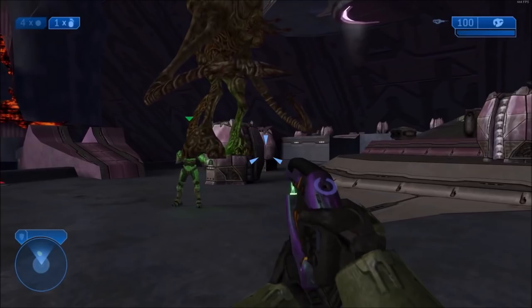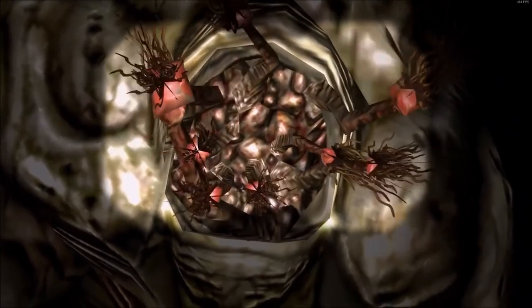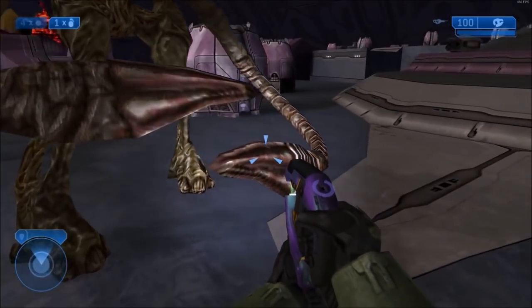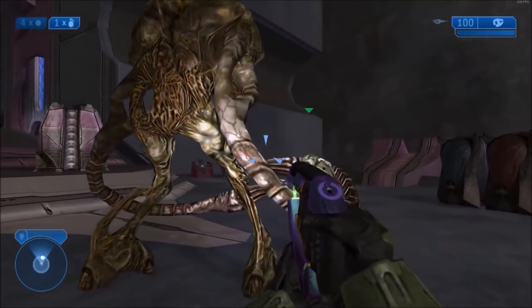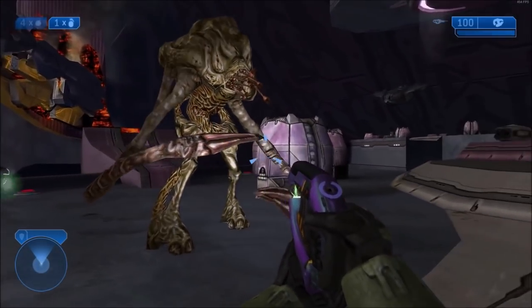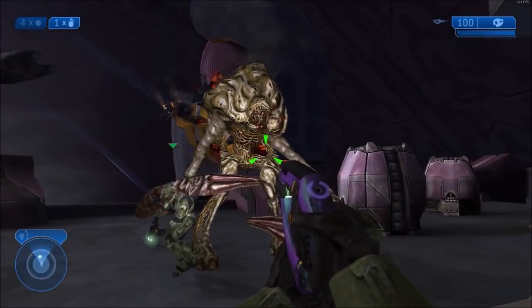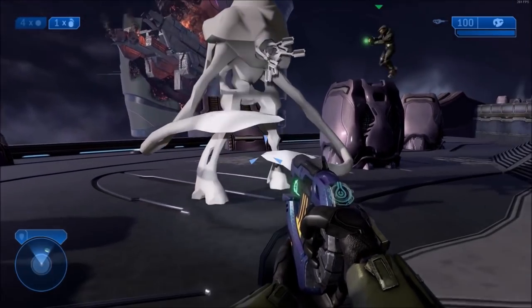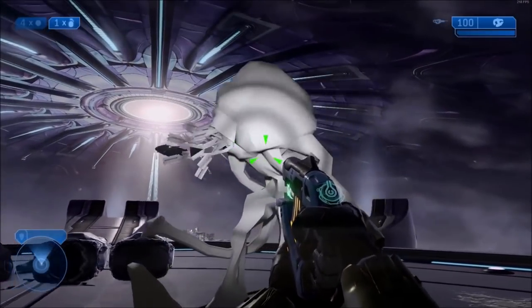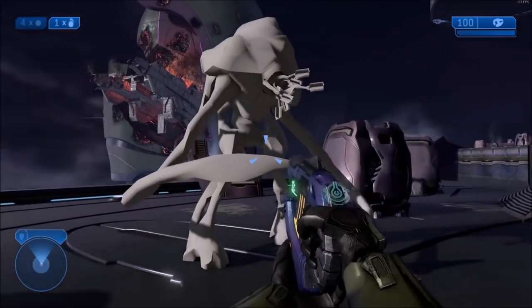Next we move on to Halo 2, starting with another famous one: the Flood Juggernaut. The Flood Juggernaut is a cut Flood form — a really powerful and huge Flood form in Halo 2 that was almost complete. It even has working AI that you can restore and it's functional in gameplay. The Flood Juggernaut was cut from Halo 2 because Bungie didn't have time to finish it or implement it into any encounters in Halo 2's missions. It still exists in Anniversary Graphics, except as an untextured model.